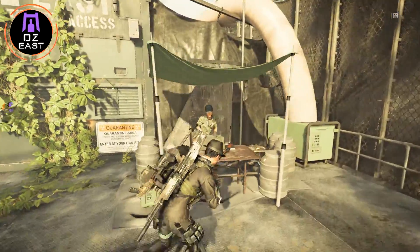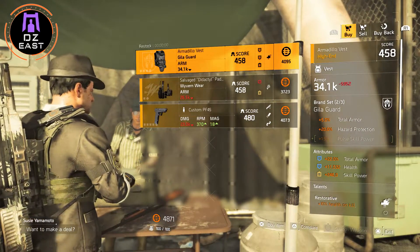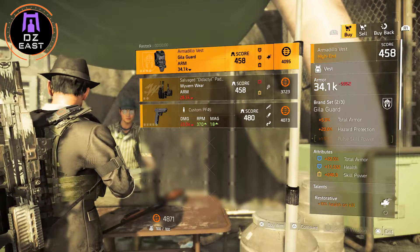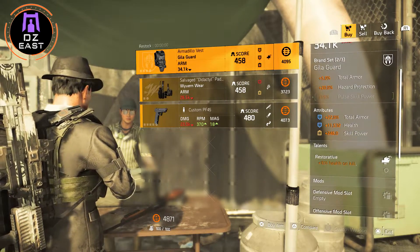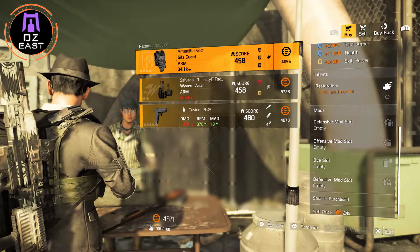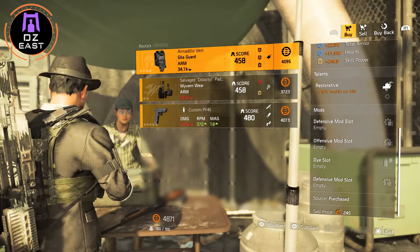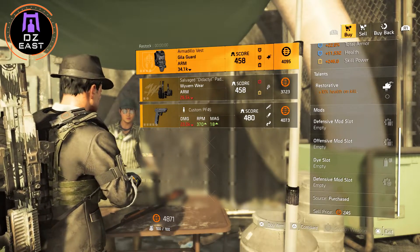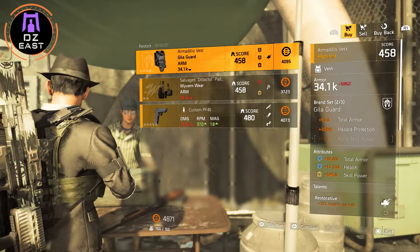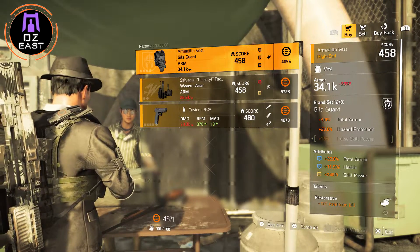After that we're going to the DZ East, and this vendor will sell us this beautiful vest with 22% total armor on it. It's from Gully Guard, it has a blue and a yellow as an attribute — the talent isn't that great, but it has two defensive and one offensive mod slot. It's still 458 gear score, but that 22% is very nice.